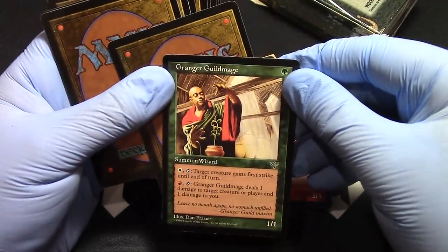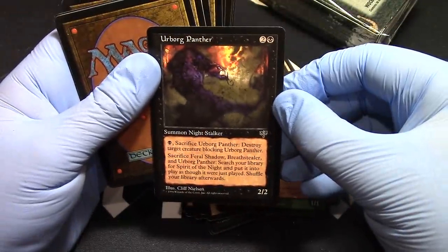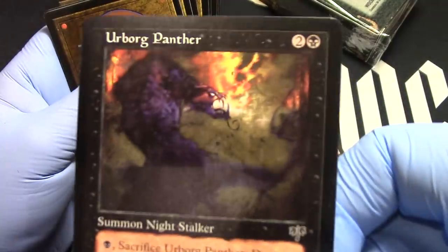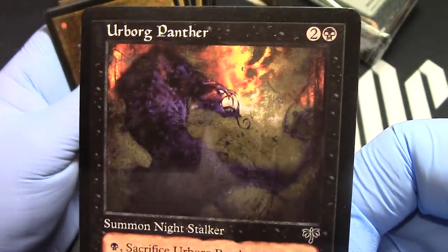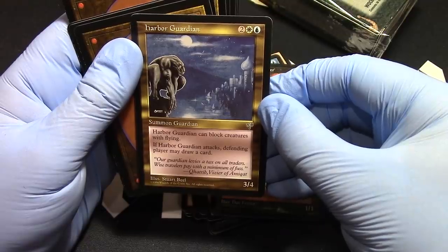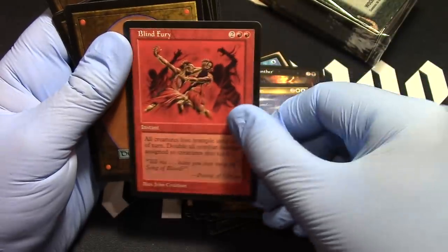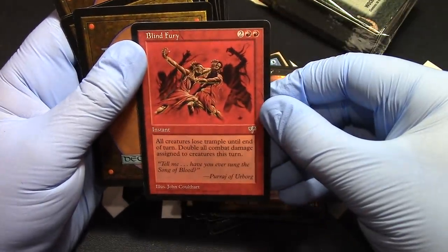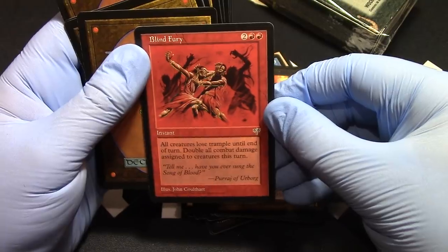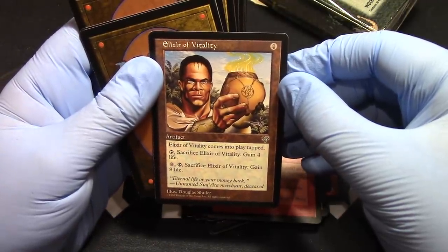Another Guildmage. Urborg Panther — that's cool artwork too. Harbor Guardian, Harbor Guardian. Blind Fury. Elixir of Vitality — remember that?